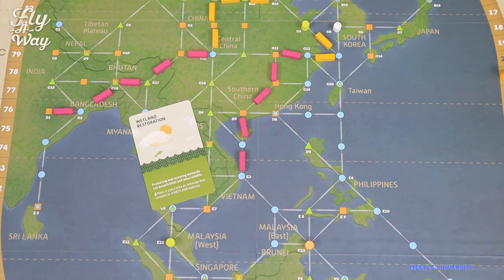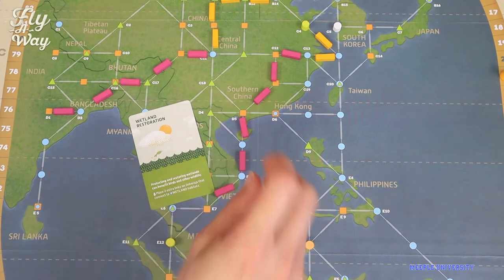Then you build up to three route links on the common map. You can play Wing It cards during this phase too, like placing two extra links. Then it goes to the next player.